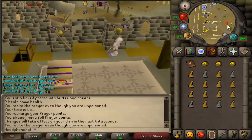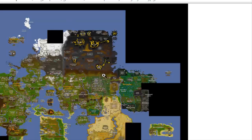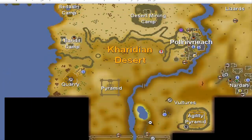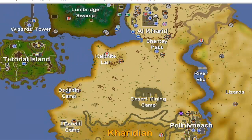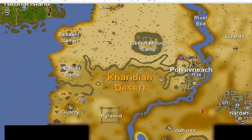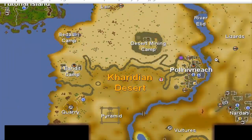This is where the bank is, and this is where Pyramid Plunder takes place. The best way to get here is to use a Camulet, teleport to the area, then run to the bridge and south. Or you can teleport to Al-Kharid, take a carpet ride to Polvenich, then to the pyramid — that way is probably most commonly used. You can also use a fairy ring from nearby and just walk.